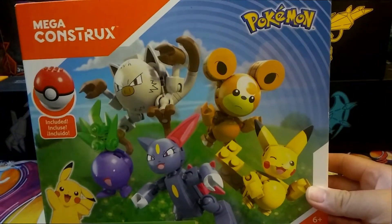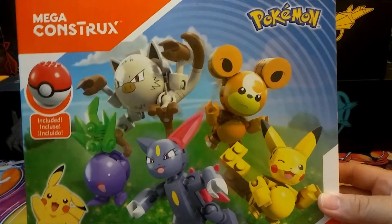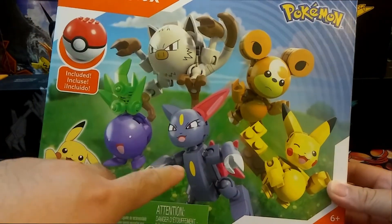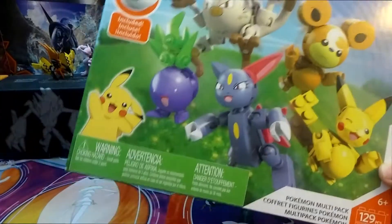We have a smiling Pikachu, and I'm not sure of the brand. You got a smiling Pikachu, Teddy Ursa, the Mankey up top, Oddish, and then the Sneasel. And it apparently comes with a Pokeball.